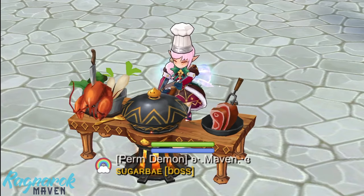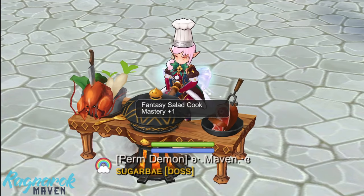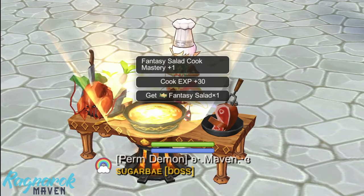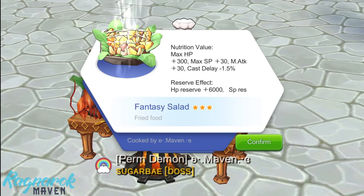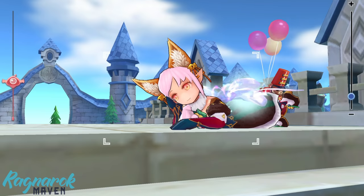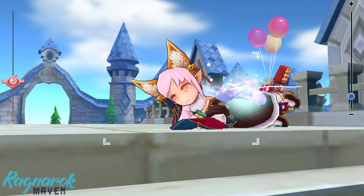Among the food that I'll be featuring today, this would be the easiest to cook. In addition, the rare ingredient, mountain celery, would be the easiest to farm compared to the other ones later on. However, just note that when you first cook this, the success rate will be low. But as you cook it more often and as your cookbook level increases, the success rate will become higher.